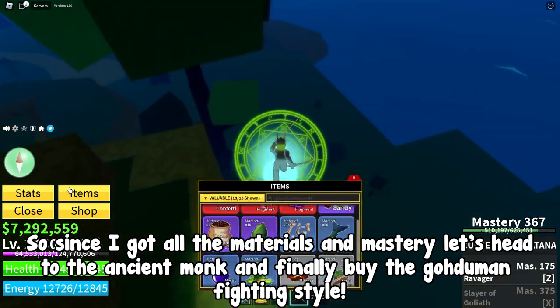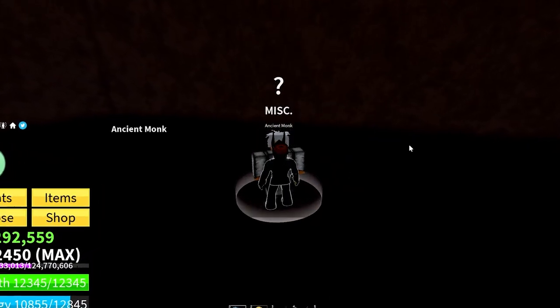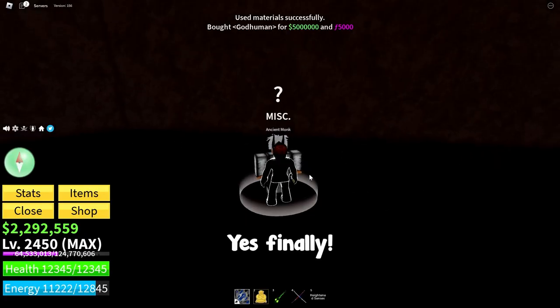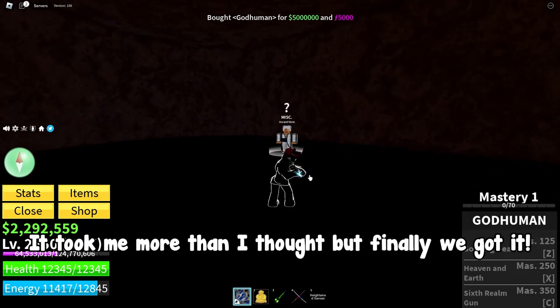Since I got all the materials and mastery, let's head to the ancient monk and finally buy the god human fighting style. Yes! Finally — it took me more than I thought, but we finally got it.